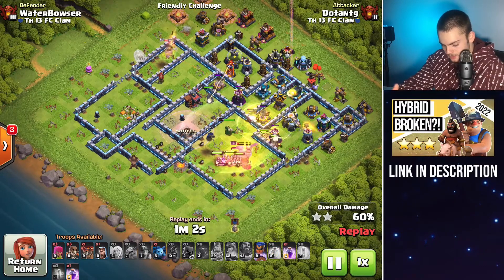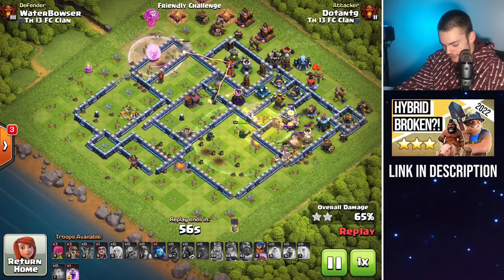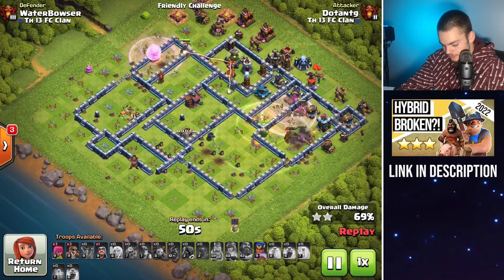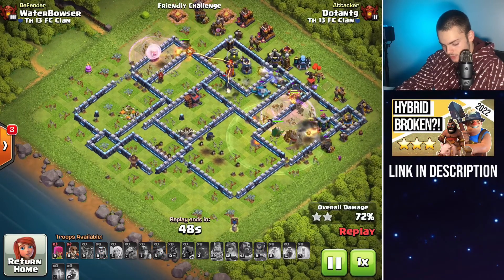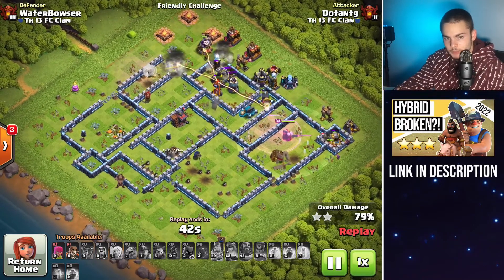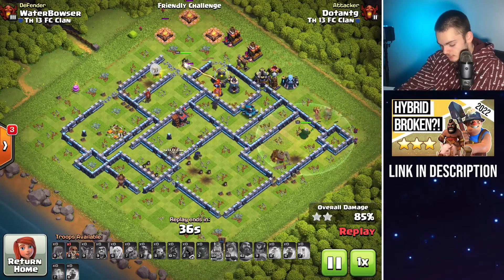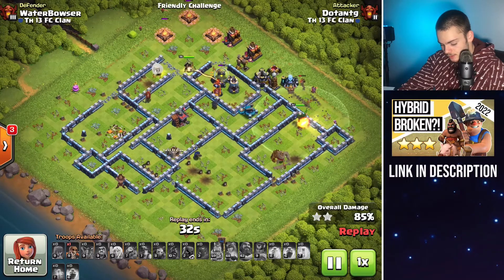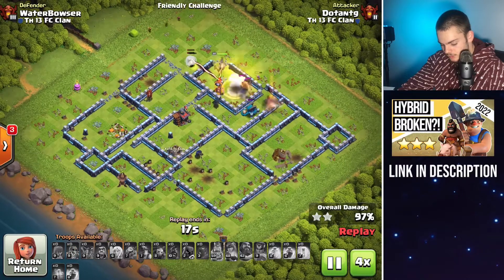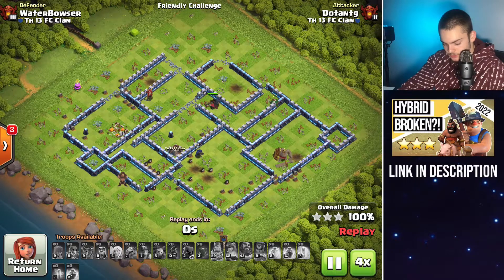Sometimes you can use a rage spell — my queen didn't need it. So if your queen has a very easy path, just use your rage spell for your hybrid, or plan ahead and bring another heal spell. Whatever is remaining at the end just takes down the town hall. The siege barracks and the king typically go down near the end, and that's fine because the queen usually stays alive. Even if she doesn't, the healers transfer onto the hog riders and the whole army survives. The queen survived here, we still had quite a few miners, and the last buildings went down. Triple — there you go.